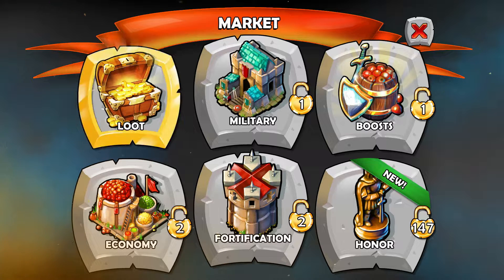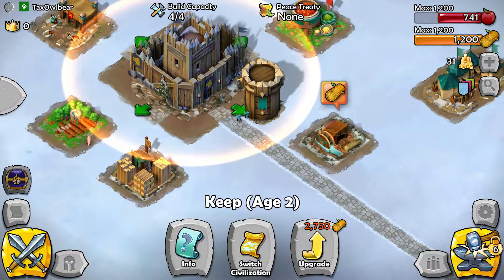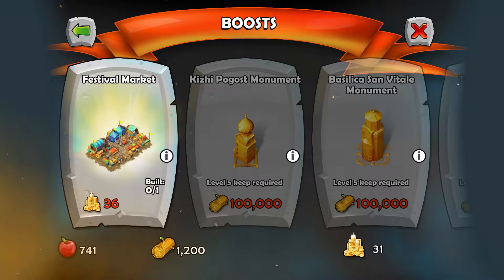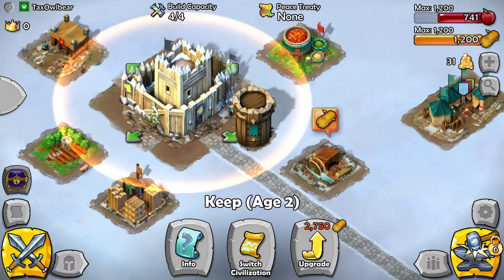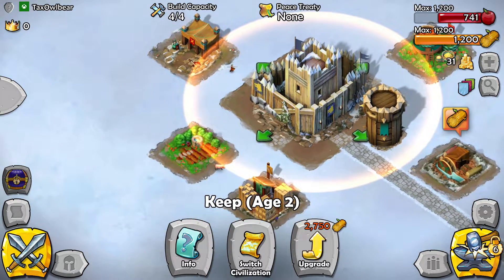We've got some loot here — oh, by loot they just mean we can buy the fake currency. Do we want to upgrade anything? Not really, because we need to upgrade our lumberyard first. This goes hard into the festival market, 'you have to wait or pay immediately before you can do anything' category.